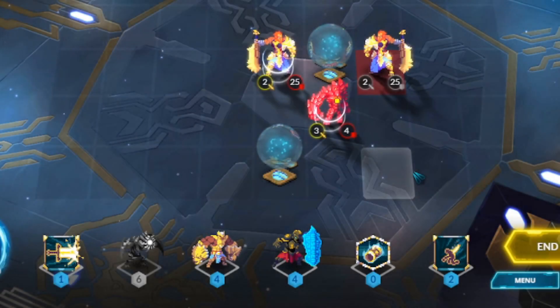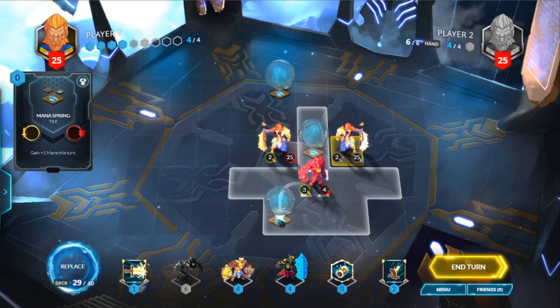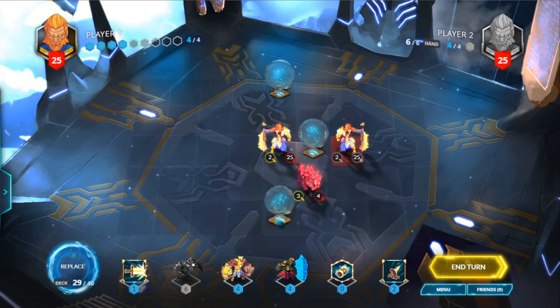The mana cost of a card is located beneath it in your hand, or on the top left of the card. If you have enough mana, you can spend it to use that card.